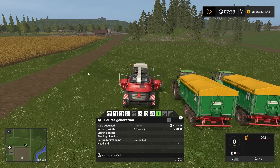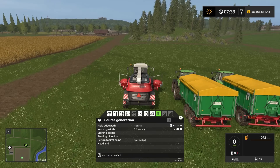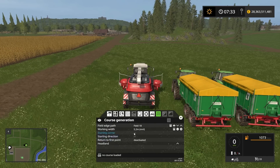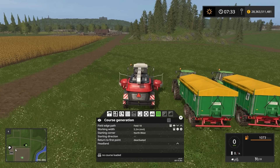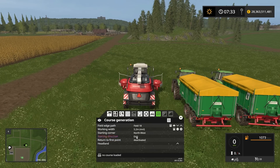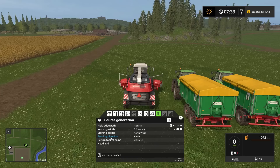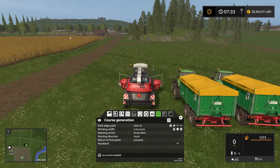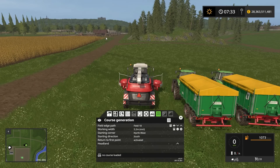The starting corner is going to be the furthest north and furthest west corner — so northwest is where we start. We have that set, and we're going to be heading in the southern direction. The 'return to first point' option — let's put it on anyway, meaning when he's done cutting all the maize he'll return back to where he started the course.